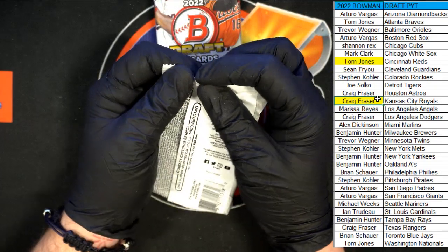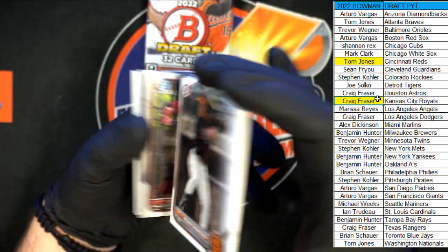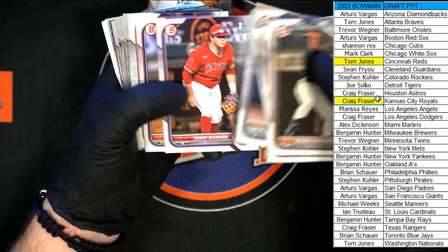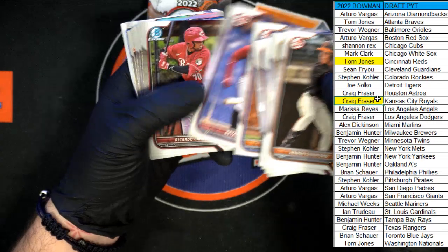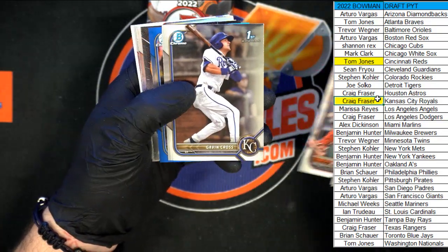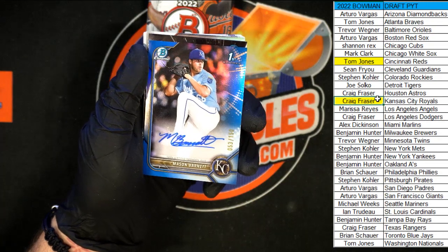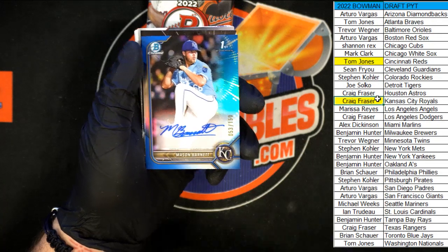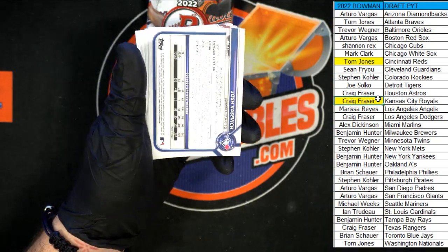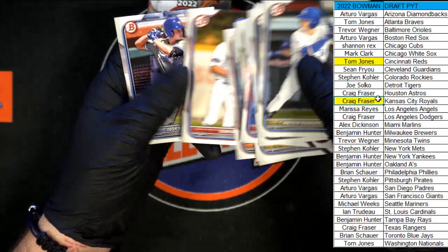Next pack — starting off with Reggie Crawford. Onto the chrome, here's Cabrera for the Reds. De Jesus, Crawford, Crooks the Third, Gavin Cross. Mason Barnett auto 53 out of 150 for the Kansas City Royals — going to Craig F, 53 of 150! We got Heir Apparent Eric Brown Jr. for the Brewers, Blotter and Bennett in the chrome. Dunhurst, Palmquist, McLean, and Kasovic to end that pack.